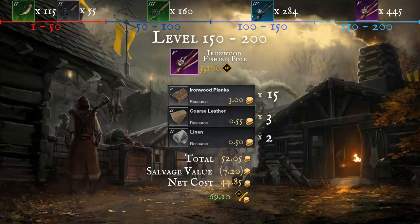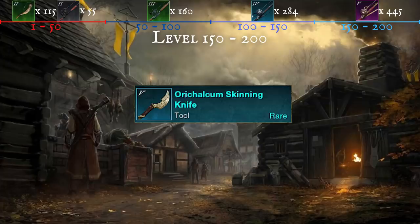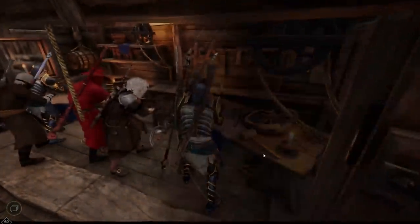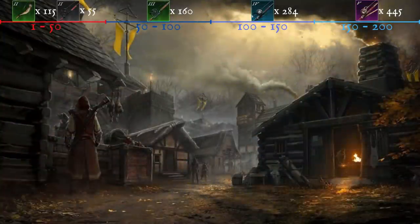I managed to sell most of my rare and epic crafts between 70 to 100 gold each, with an extra lucky one going for over 250, which more than covered the cost to craft. At this level you can also make Orochalcum tools. Check if there's still demand on your server, and if so, make a few and see if you get lucky. As you can see in my small clip, I rolled a 544 gear score luck and yield pickaxe, which netted me just over 3k gold for them both.